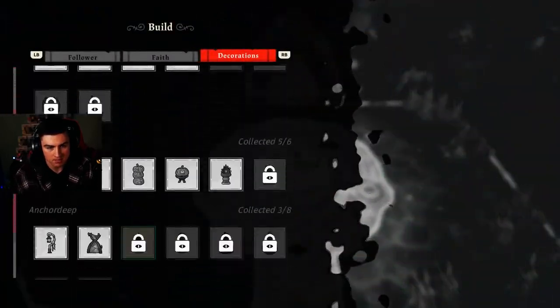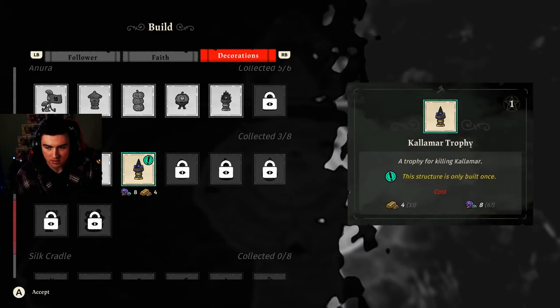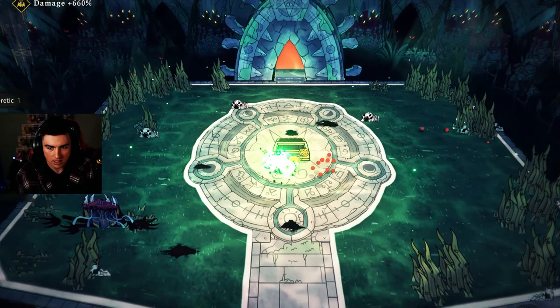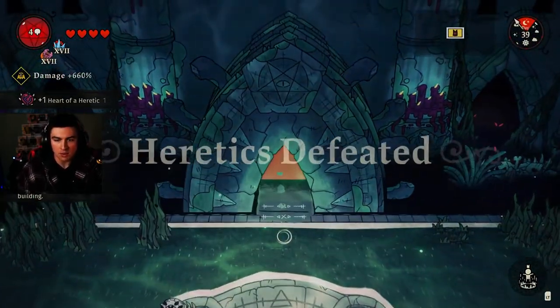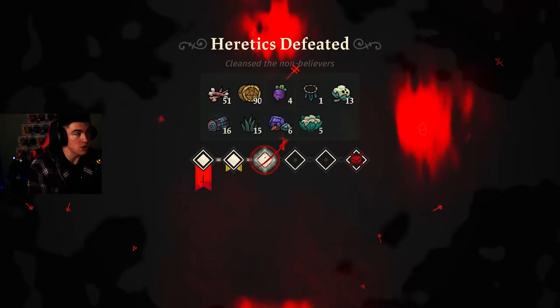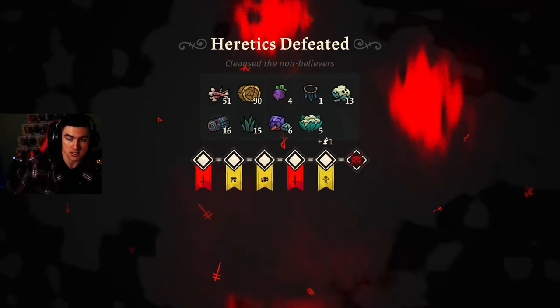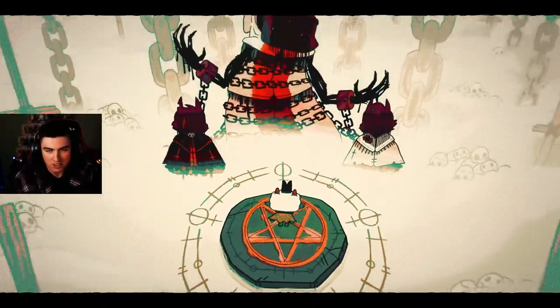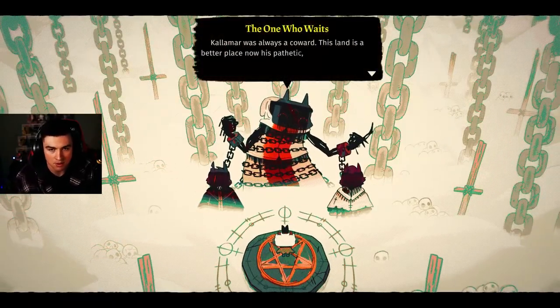We got all sorts of stuff! I think we got something for doing a no-hit run. The main reason I need my cult is because I can't open up the rest of the dungeons unless I have enough cultists. Managing them is kind of redundant at this point — it's just keeping them happy since we have more than enough.